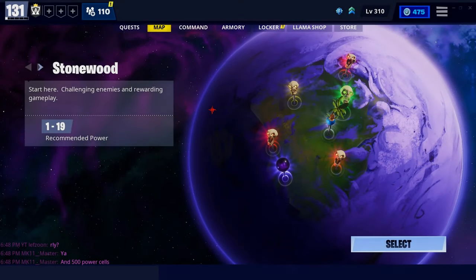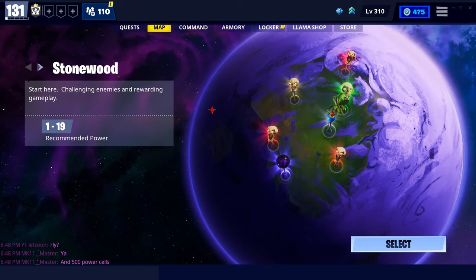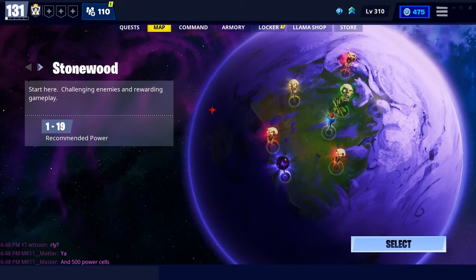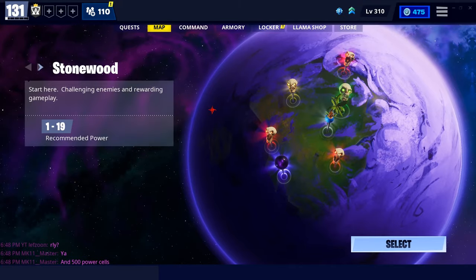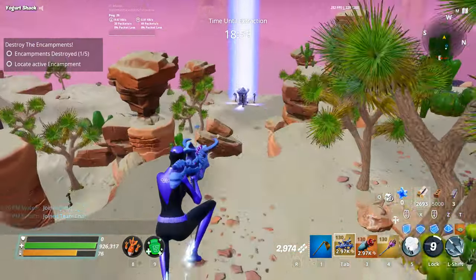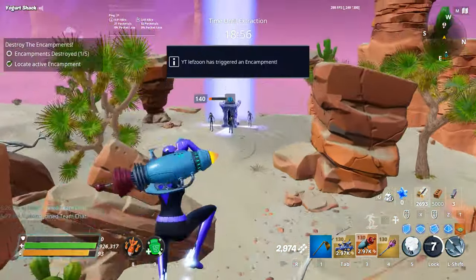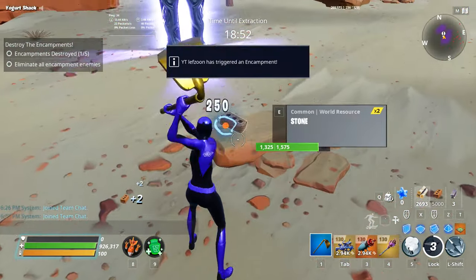Welcome again to the channel. Today's video is all about what you do when you start out and play Save the World. This video is mostly for people who are new to the game or have no idea what to do. The first thing I'd like to cover is missions and quests. Missions are different kinds of zones you go into and complete an objective. These are all the types of missions.